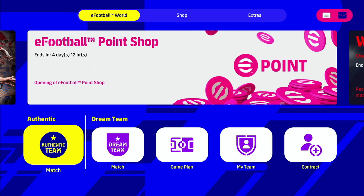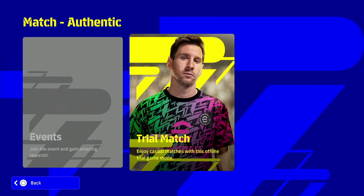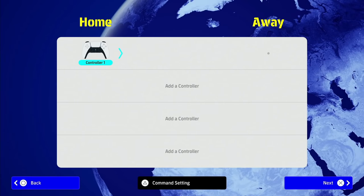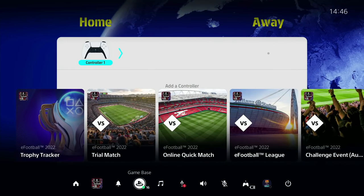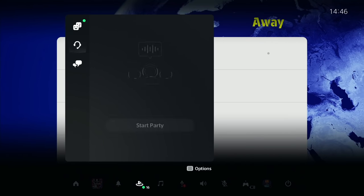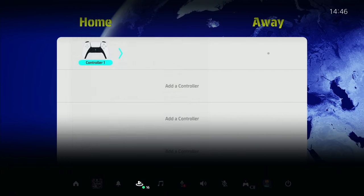From the main menu here, we're going to choose Authentic Team — the first option. We're going to go to Trial Match, and you'll have this screen coming up which picks which side, home or away. Once you get to this screen it's the same as setting up any Share Play, so if you're aware of Share Play and you've used it before, it's quite easy to do.